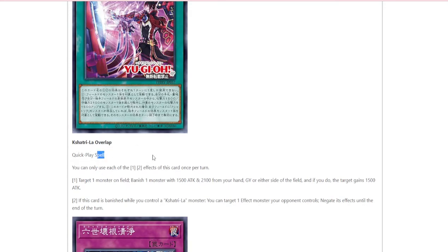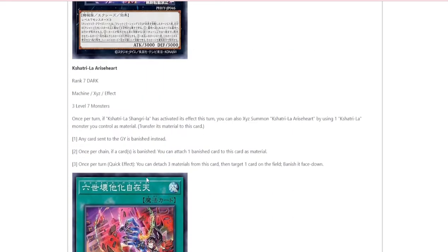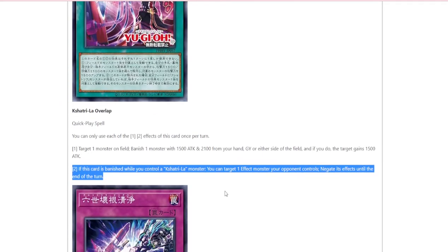This is the archetype's quick-play spell. Target one monster on the field; banish one monster with 1500 ATK to 2100 ATK from your hand, graveyard, or either side of the field — and if you do, the target gains 1500 attack. In the mirror match this card would be pretty insane. If this card is banished while you control an archetype monster, you can target an effect monster your opponent controls and gain its effects until the end of the turn. That seems pretty underwhelming. Do one of them let you banish from the deck though? That part could be good if you're able to quick effect banish from your deck — but otherwise this could probably be a one-of.